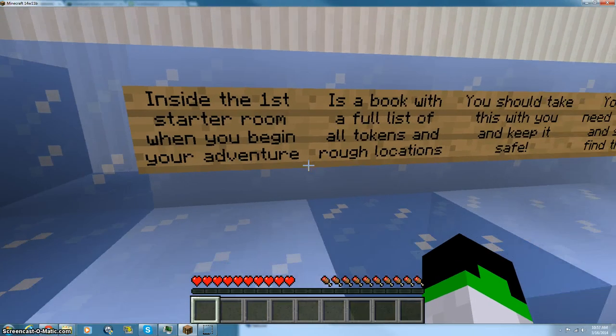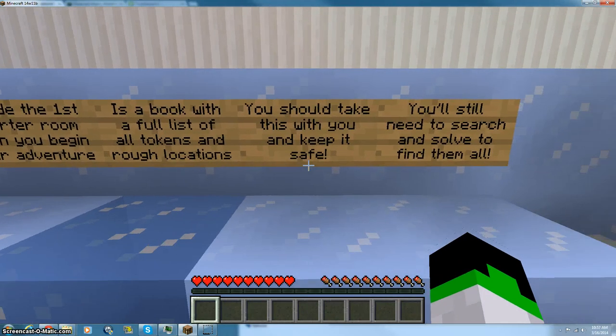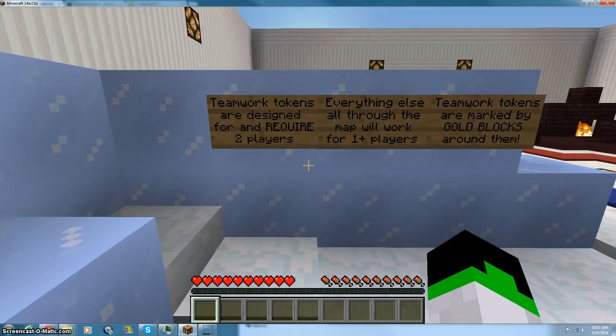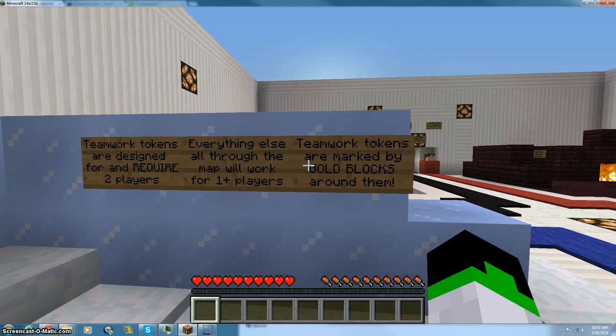Inside the first starter room when you begin your adventure is a book with a full list of all tokens and rough locations. You should take this with you and keep it safe — you still need to search and solve to find them all. Teamwork tokens are designed for and require two players; everything else throughout the map will work for one player. Teamwork tokens are marked by gold blocks around them.